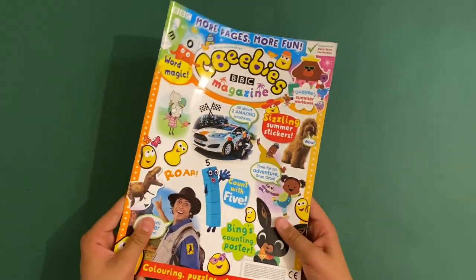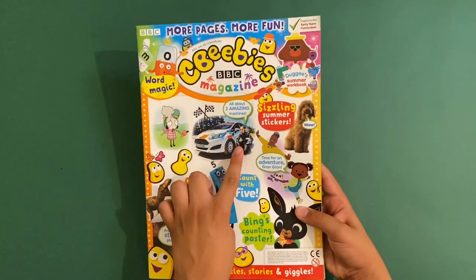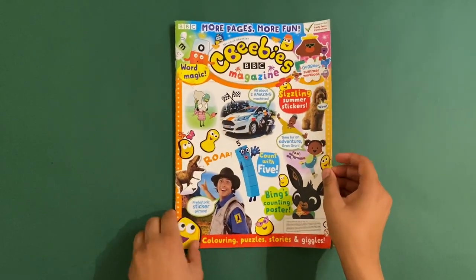It's got lots of characters on here — you've got the Alphablocks, Dougie, Waffle, JoJo and Gran. This might be the first magazine to feature a character called Gracie, as well as Numberblocks, Andy, Bing, and Sarah and Duck. So yes, there are more pages and more fun — let's take a look inside.